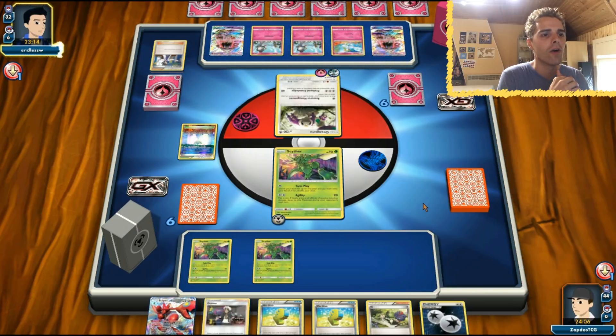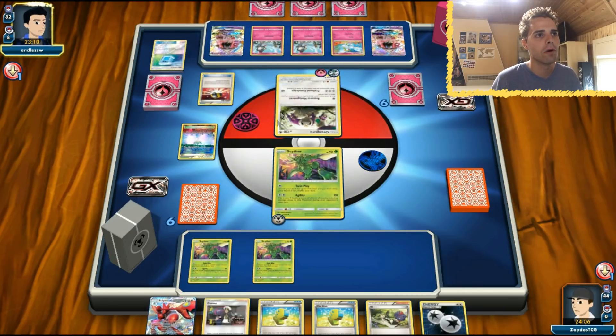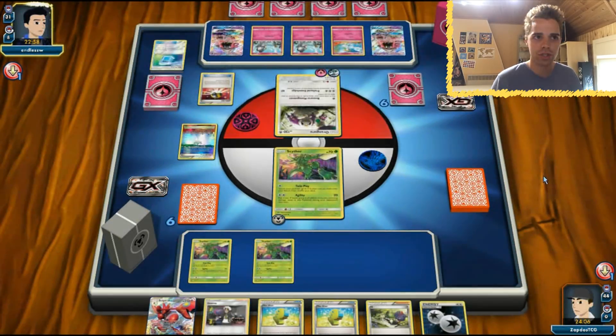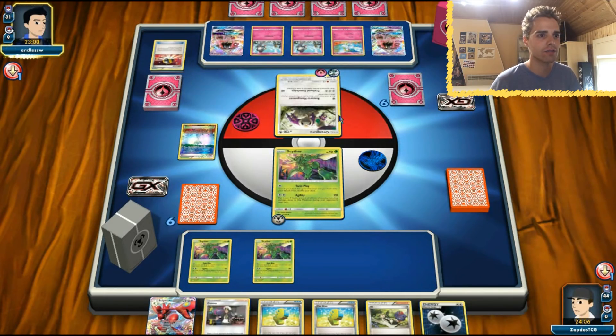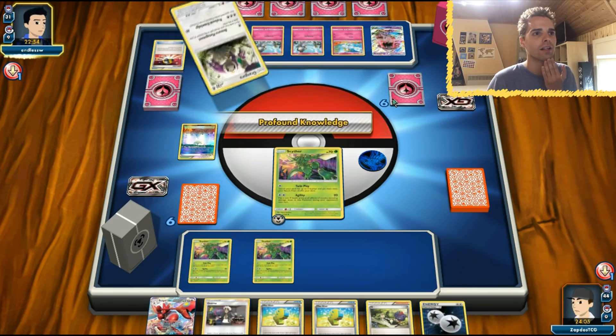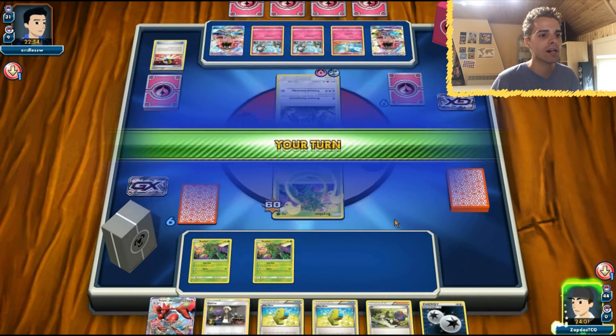Kirlia shows up — we'll definitely see Gallade in action. Ultra Ball coming out, maybe for Gardevoir or Gallade. We don't see any Octillery, so it looks like an Oranguru build. Oranguru will confuse us with Profound Knowledge. And we take 60 damage on ourselves from Profound Knowledge — that happened.